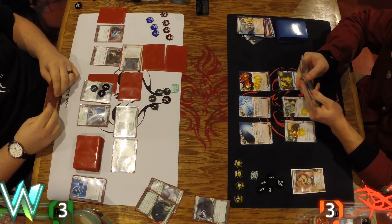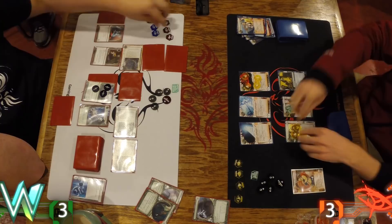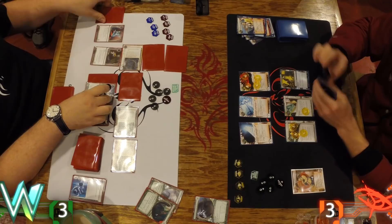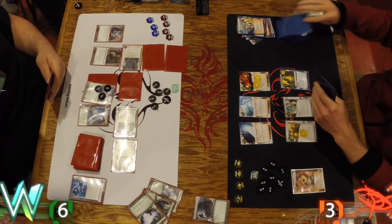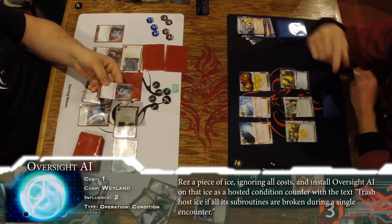I assume the Pad Campaign is down, and the Curtain Wall must still be in hand or on top over the remote. Curtain Wall is probably on top, Pad Campaign on the side — I didn't check anything. Just more Daily Casts advancing... and scoring. It's just the Atlas. That's a slap in the face — we call that the Angry Atlas. And I really don't want you to check HQ right now. I have an operation in hand, and it seems like you want that Oversight AI so badly.